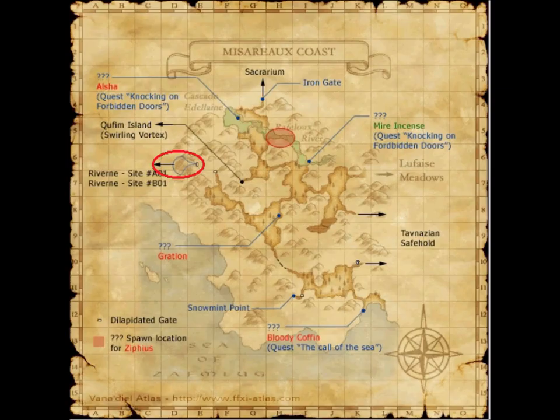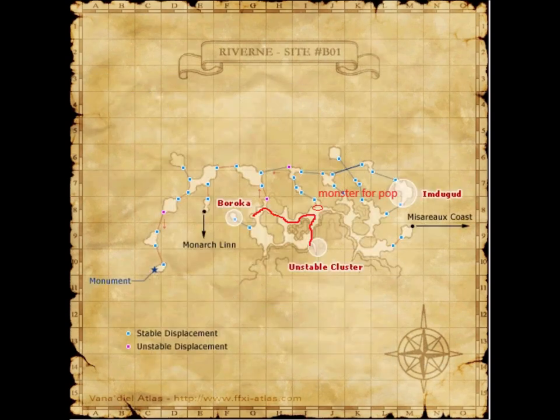To get to Riverside, it's marked with red on the map. Once you get there, go to the area where it says Unstable Cluster. Before that area, you need to go through Dunes — there's a teleport there that will send you to the Siding Beach.